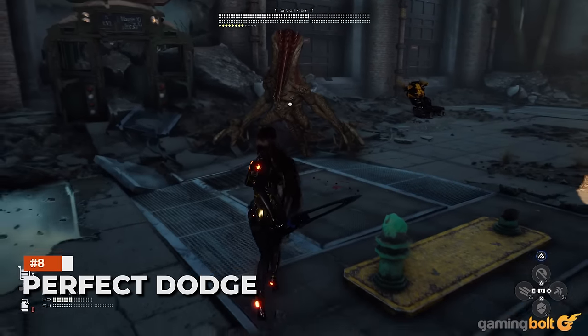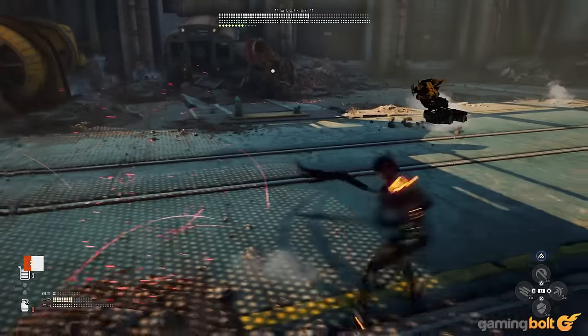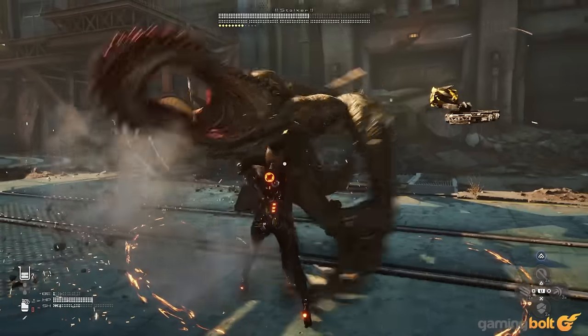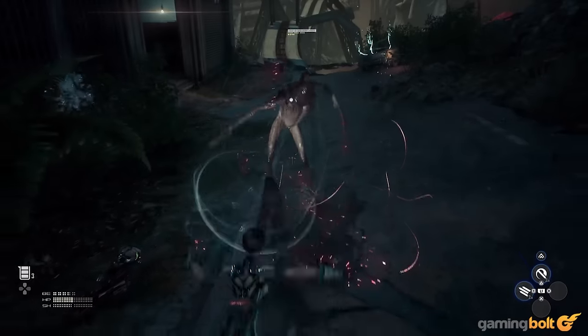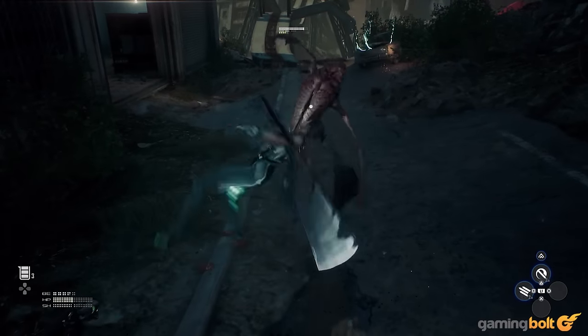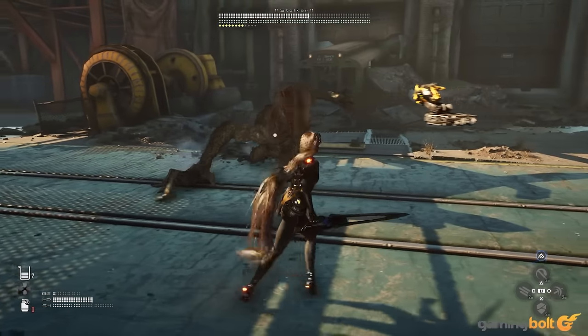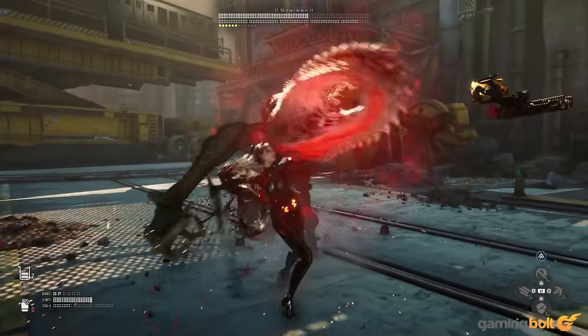Perfect Dodge: Interestingly, Stellar Blade also leans quite a bit into dodging and evasion, to the extent that it complements the parrying instead of serving as an alternative. Once Perfect Dodge is unlocked, narrowly avoiding an attack will slow down time briefly, allowing the player to counterattack. It's not always the best play, but necessary against projectiles and unblockable attacks.